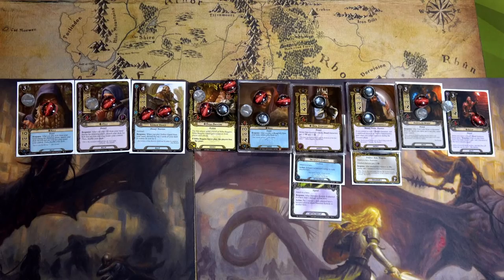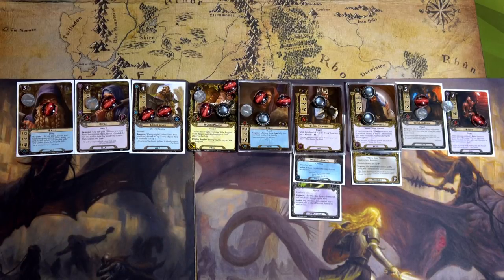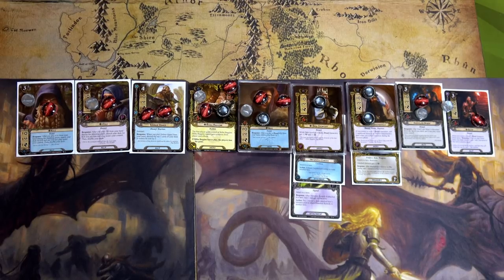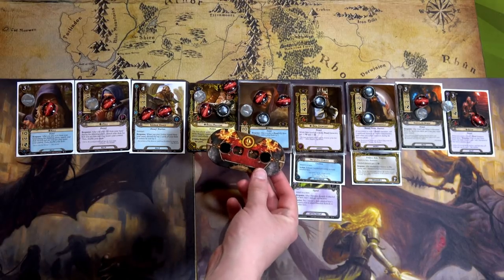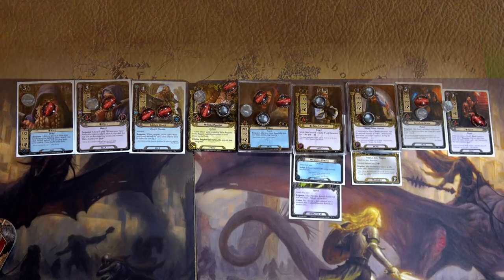There you have it — that was Over the Misty Mountains Grim, and it was quite fun. It was a little easier than I thought, but as you can see, Bilbo's resources to cancel those initial goblins coming out really helped. Dunedine Remedy is our MVP for this game — being able to jump back and forth and heal our dwarves like nobody's business was totally awesome. And Nori keeping our threat down too — loved it. Thanks so much for watching! Next we'll go to the second quest of Khazad-dum, then come back to the Hobbit. I'll see you at the next stop!